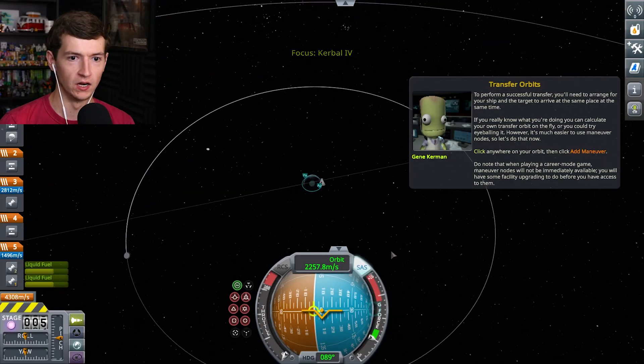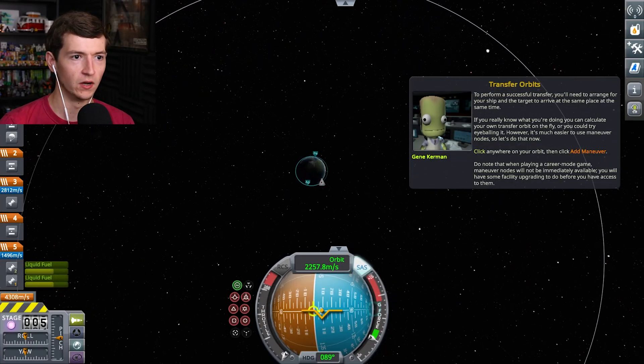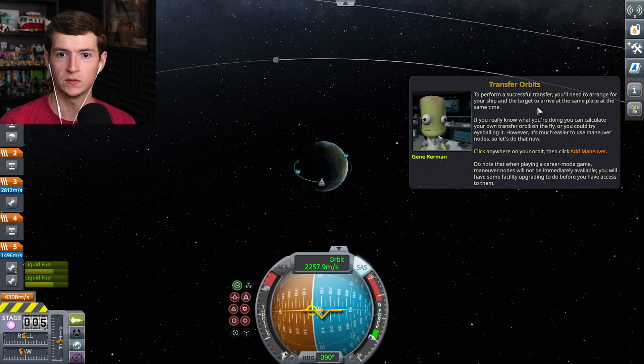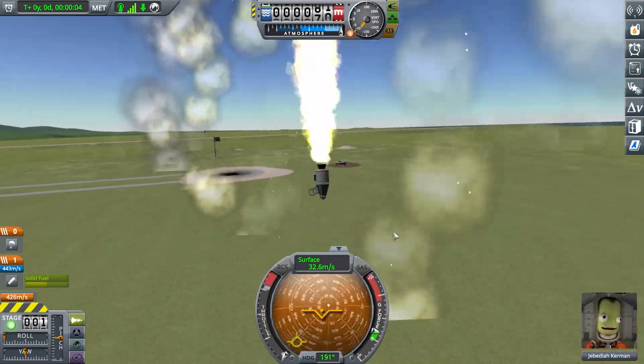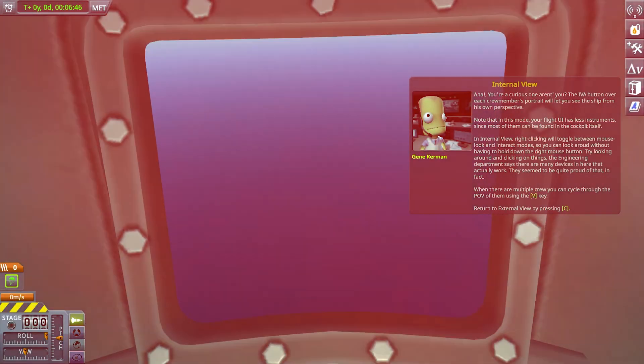So it's going to be like an arc — that's going to be our trajectory. Okay, where's the Mun? Mun's very far out there, isn't it? To perform a successful transfer, you need to arrange for your ship and target to arrive at the same place at the same time. If you really know what you're doing, you can calculate your own transfer orbit on the fly, or you could just try eyeballing it. I don't want to try eyeballing it. Do you know all the horrible deeds I've committed on this game thus far?